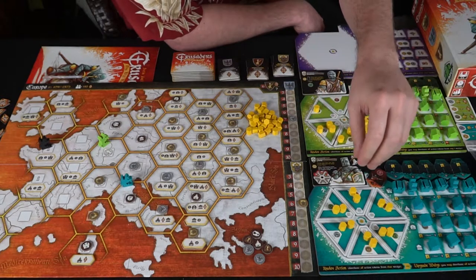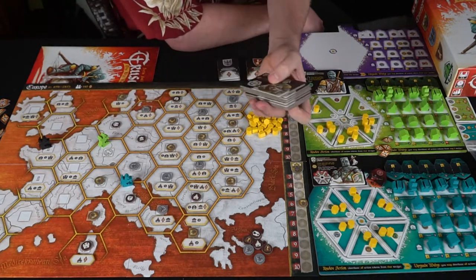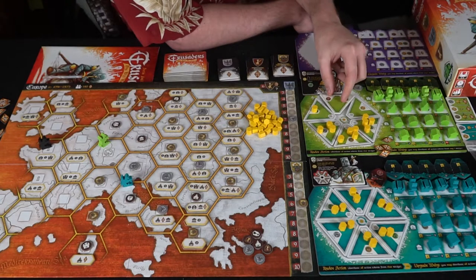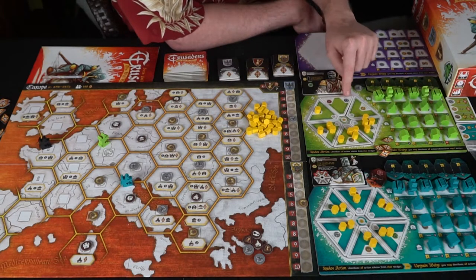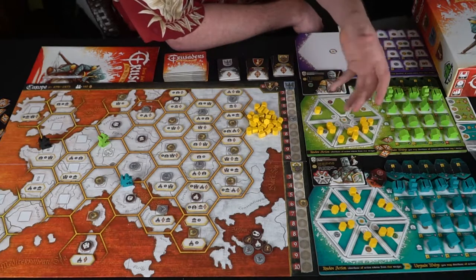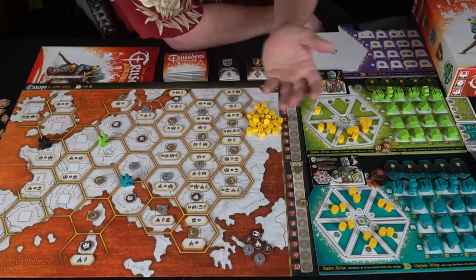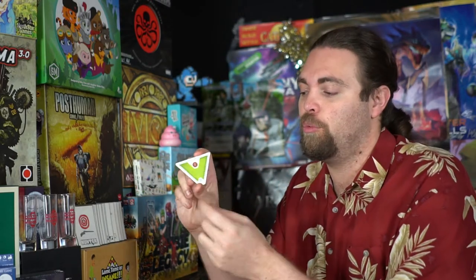Each knight has different abilities — some let you leave one token on the tile and move the rest off, which is really nice. Others give you an additional knight. There are quite a few different crusaders that change gameplay. You can also flip tiles over as an action — flipping lets you take the Mancala action without gaining that tile's benefit, but it also lets you use one tile for two different types of actions. When there are no tokens on a space, you can't use it.